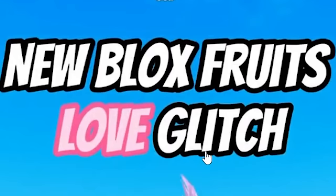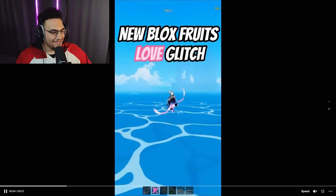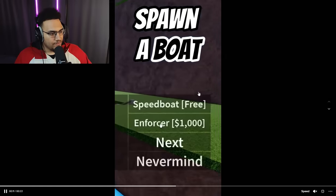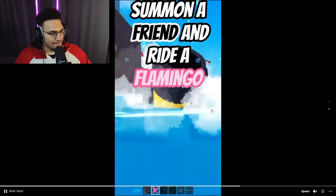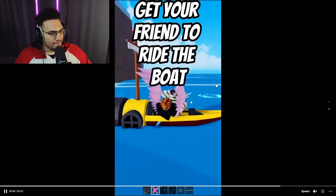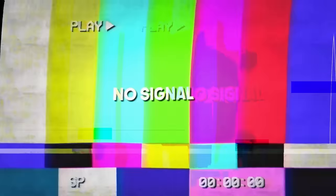Okay Leopard users, we got infinite skywalks, provided you have the cooldown for spiraling kick. Next one says 'new Block Streets love glitch' and he's floating with a boat. He says spawn a boat, the Enforcer, summon a friend and ride a flamingo, then get your friend to ride the boat and you can float with it.